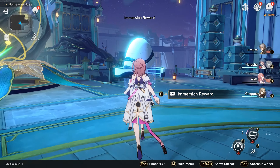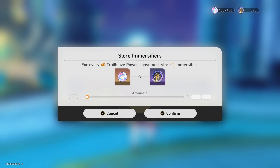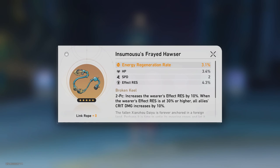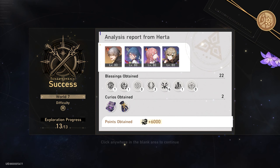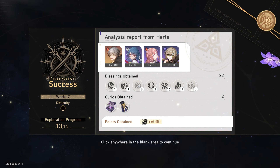Now let me claim the immersion reward. I think this relic is good enough — fire damage boost with Crit threat, very good. This relic is okay too. Now let's exit the Simulated Universe. That's the tutorial about defeating the Abundant Ebon Deer and clearing World 7 Difficulty 3 on Simulated Universe. Thanks for watching and see you in the next video.